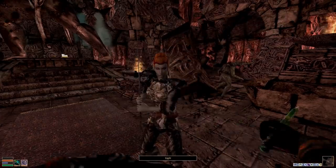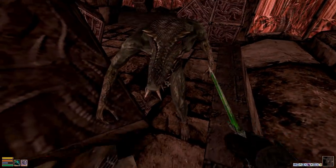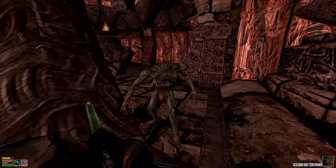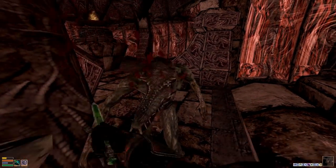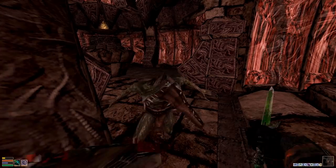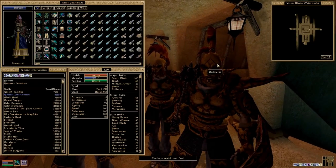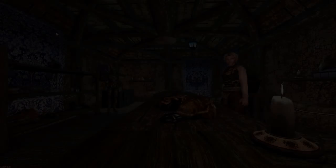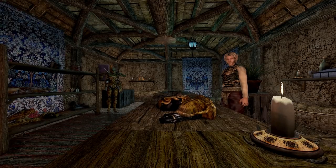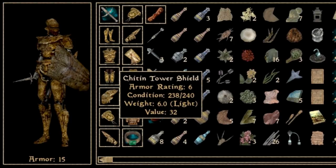Since fully repaired armor prevents more damage, it also more quickly degrades. As condition and effectiveness dwindles, so too does the amount of condition lost when struck. This means that equipment will stay on its last legs for longer than you may anticipate. This is important when you consider that constant effect enchantments on your armor are unaffected by condition deterioration — all that matters is if the armor is still equipped.